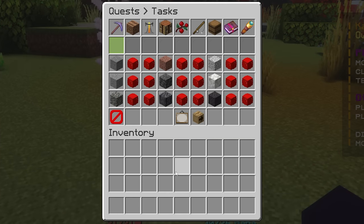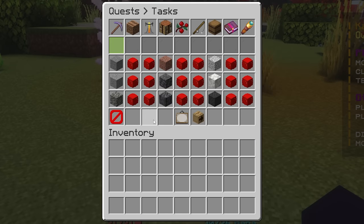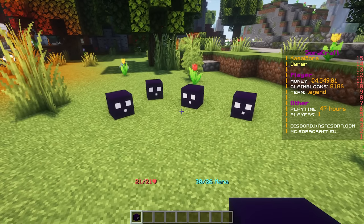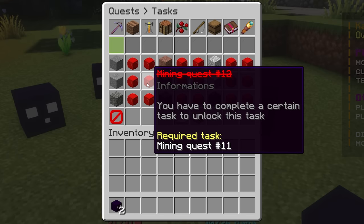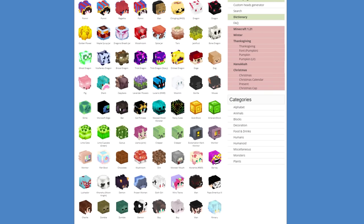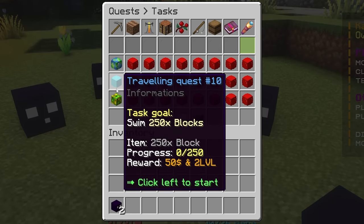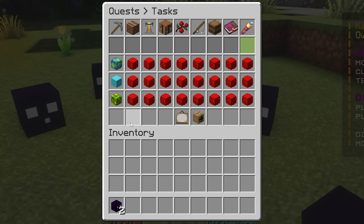You might notice unusual-looking blocks in the quests menu — those are re-textured heads. With the plugin Head Database you can easily use heads from a large online database. There's a website where you can browse all available heads; when you find one you like, you get a specific code to enter into your config file and that head appears in-game. For example, there's an earth head for travel quests. It's a great way to customize the look of your Minecraft server. Note: Head Database is not compatible with Geyser MC, so Bedrock players won't see the heads.